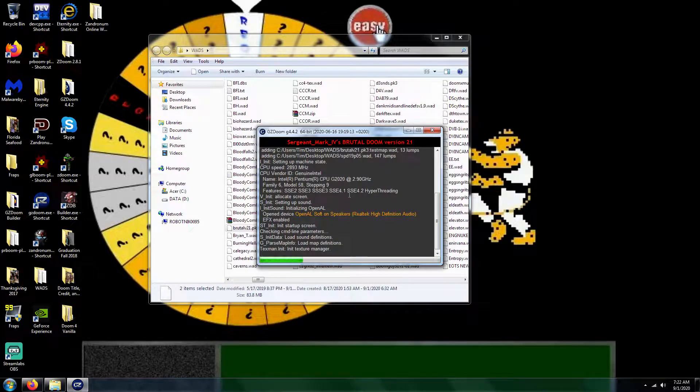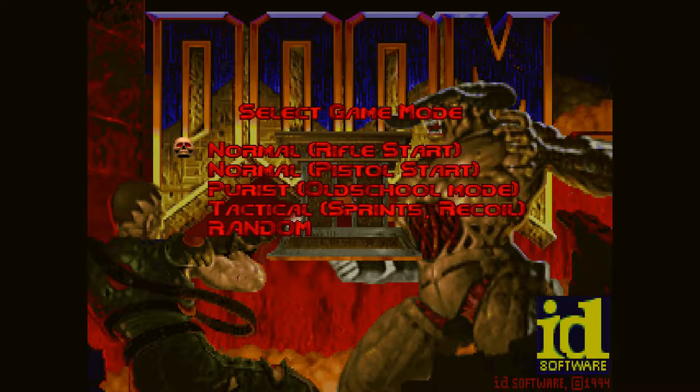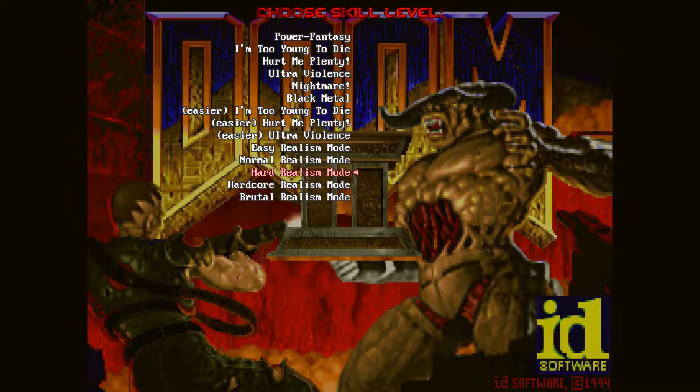There's going to be a lot of cool stuff associated with Brutal Doom version 21. I'm going to do Pistol Start, because that's how I am. I'll do Hard Realism Mode, because that's the highest level of difficulty setting without the respawning enemies. Because if I chose any of the two at the bottom, I would have to deal with respawning enemies, and I don't want that. So let's go ahead and choose that mode — Hard Realism Mode, here we go.